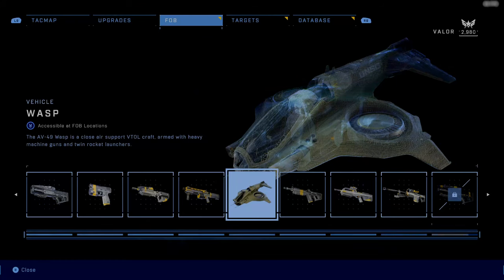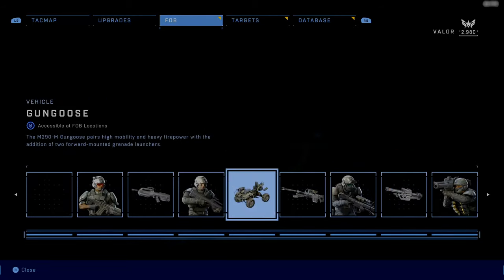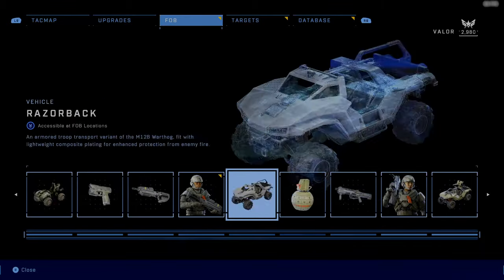In the upper right you can see your valor. I currently have about 3000 valor and the Wasp is about 2600. So if I tab through here, I can see all my different unlocks.